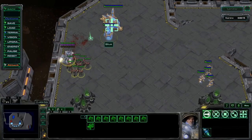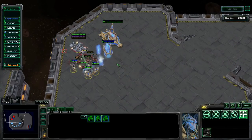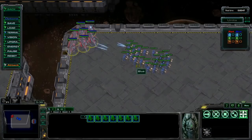If you issue an attack move, a stop, or a hold position command after focusing down a target, your units will now be flexibly focus firing. They'll continue to attack that target unless it moves out of range or a higher priority target enters range.